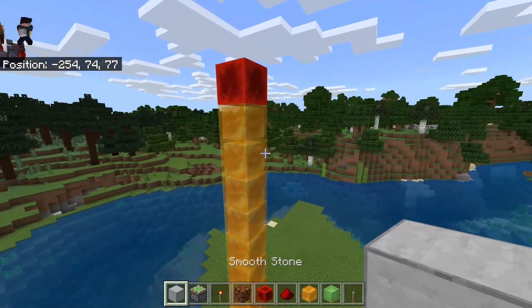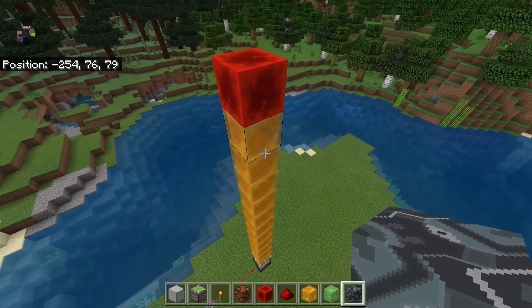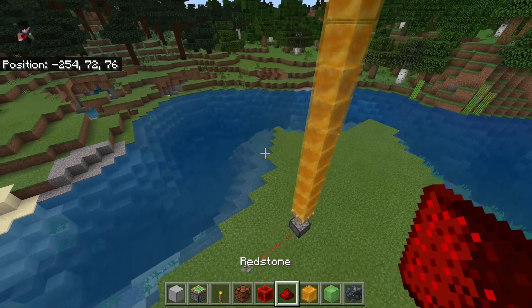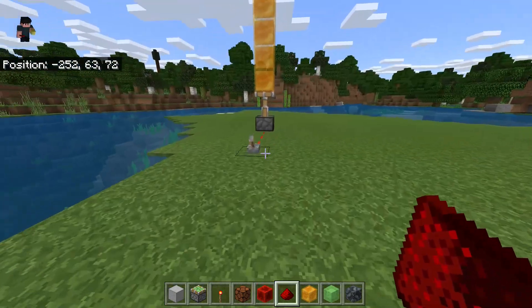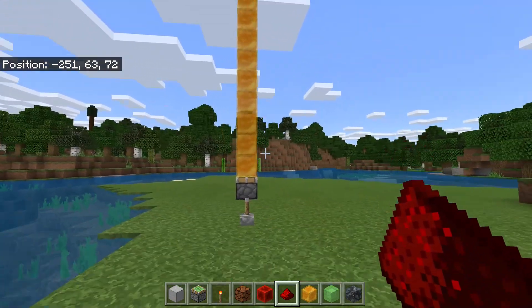If I take glazed terracotta — which is what we'll be needing right now — the problem with this design is that you will need glazed terracotta. Glazed terracotta does not stick to sticky blocks, so as you can see it will not be sticking to them.